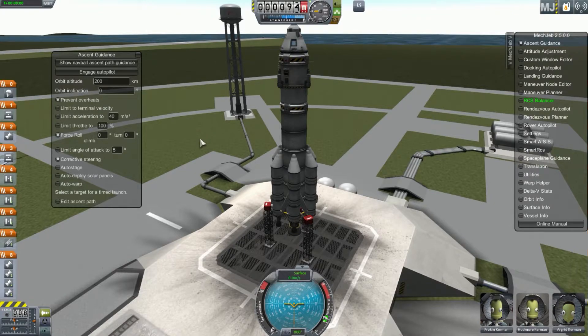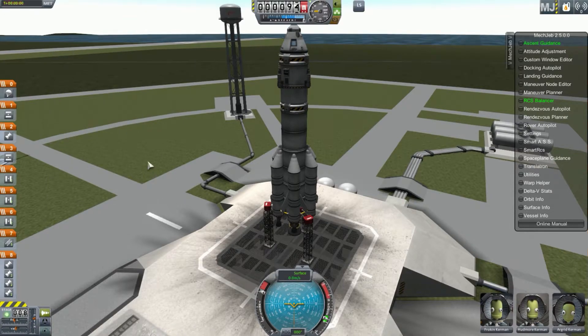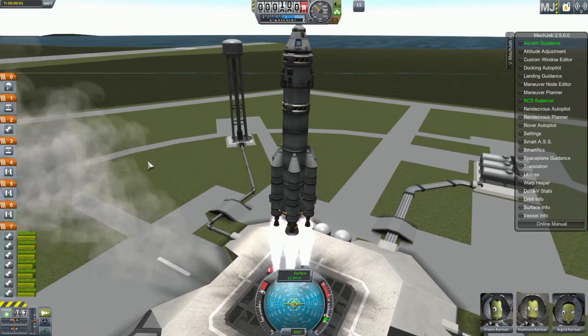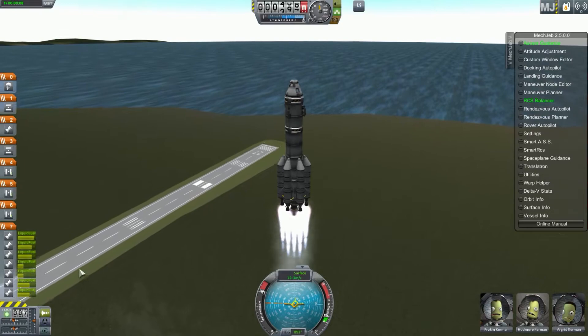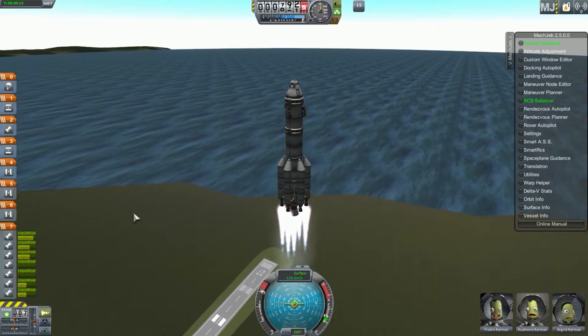There's plenty of information out on the web on how to use each one of these settings, but for the purposes of this tutorial I'm just going to use the orbital altitude setting. You can engage the autopilot — it's as simple as that. It'll automatically throttle up the engines. Then you just have to push space bar and go.